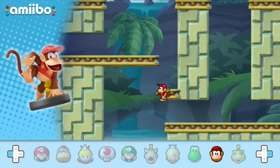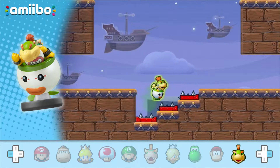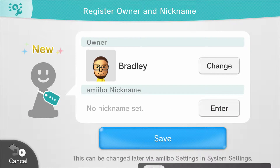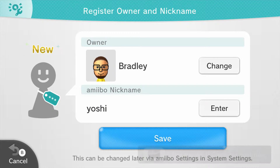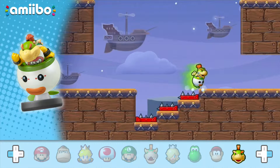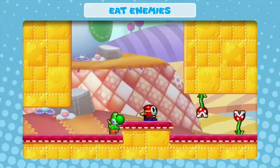My name is BradleyGuys and this is Mini Mario and Friends. I'm back to work on Yoshi's levels next, so I'm going to grab that amiibo and register it. I definitely registered my Smash Brothers Yoshi but I hadn't done the Mario Party version, which is what I'm using for this.